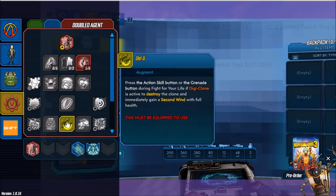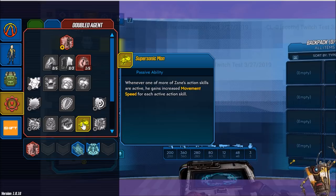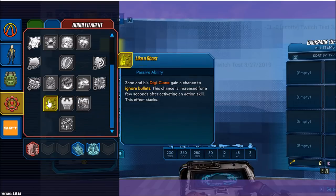Up next we have Old You — press the action skill button or grenade button during Fight for Your Life if Digi-Clone is active to destroy the clone and immediately gain a second wind with full health. Next is Supersonic Man — whenever one of Zane's action skills are active, he gains increased movement speed for each active action skill. And Digital Distribution — if Zane takes health damage while the clone is active, a portion of that damage is shared to his clone instead. Next is Like a Ghost — Zane and his Digi-Clone gain a chance to ignore bullets, increased for a few seconds after activating an action skill.